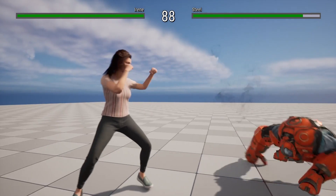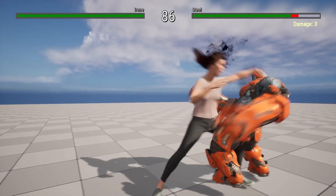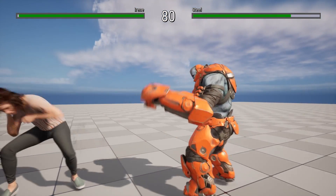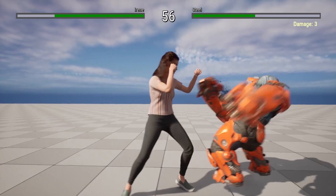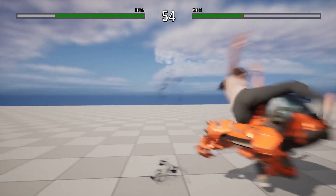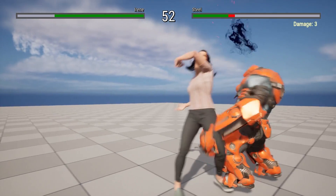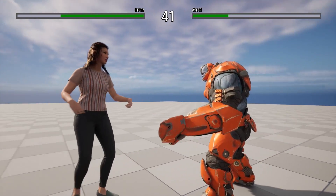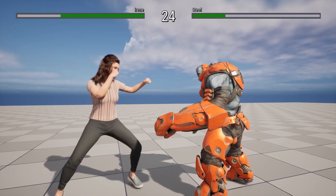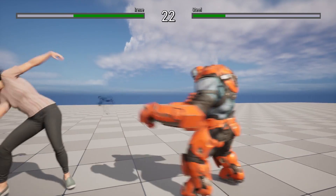If you want to add characters rigged to skeletons other than UE4 or UE5, it is not a problem. It may either require animation retargeting, or if you have native animations for your skeleton, you will want to update the animation blueprint and create movesets and hitsets based on your existing animations.